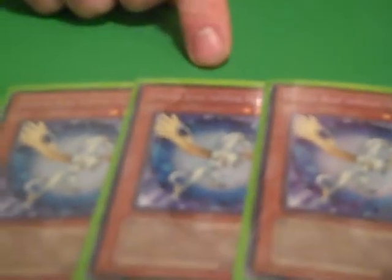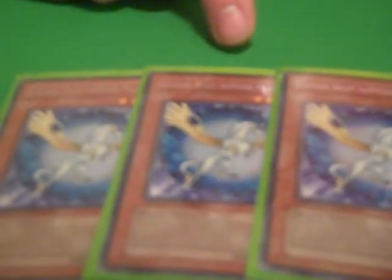First off we run three Crystal Beast Sapphire Pegasus. What he pretty much does is he sends a Crystal Beast from your deck, hand, or graveyard and puts it in your spell and trap card zone. He's also a pretty nice beater for 1800, and we run three of him because he's pretty much your searcher.